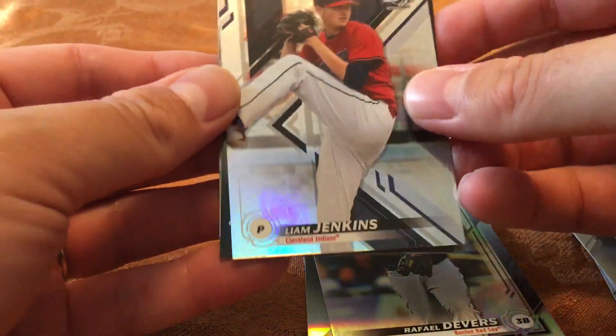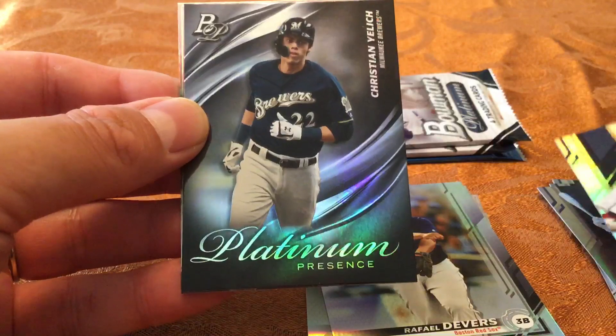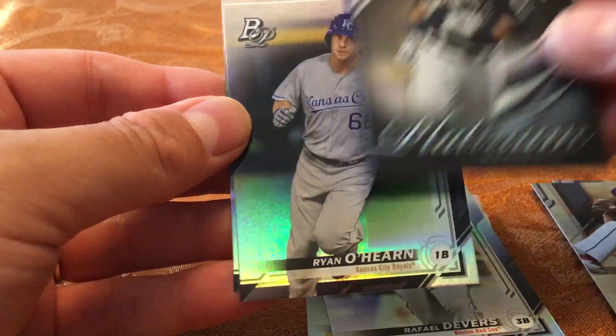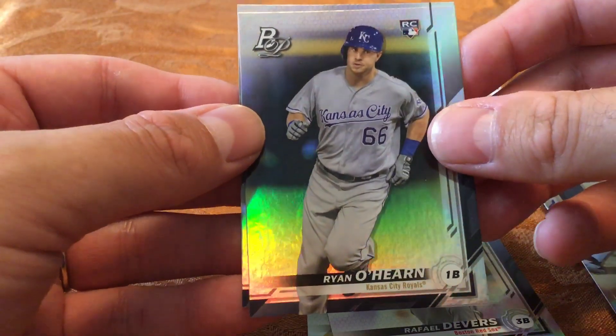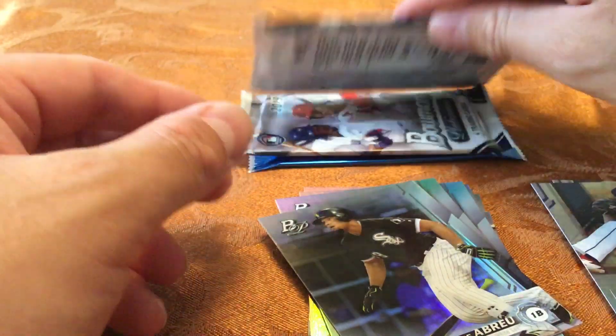Liam Jenkins. A Platinum Presence of Christian Yelich. Ryan O'Hearn and Jose Abreu — so we've got a lot of duplicates here so far.